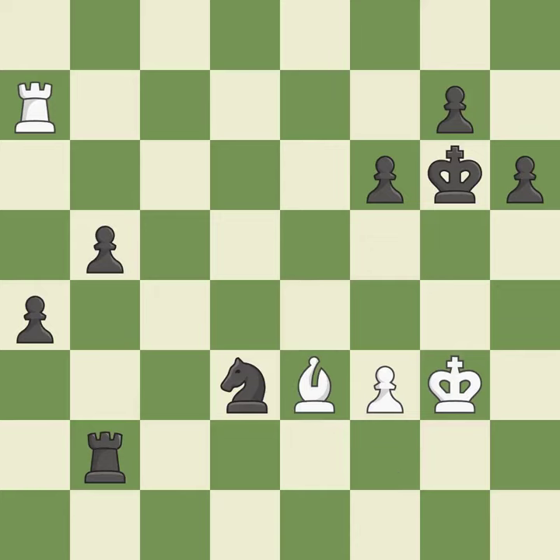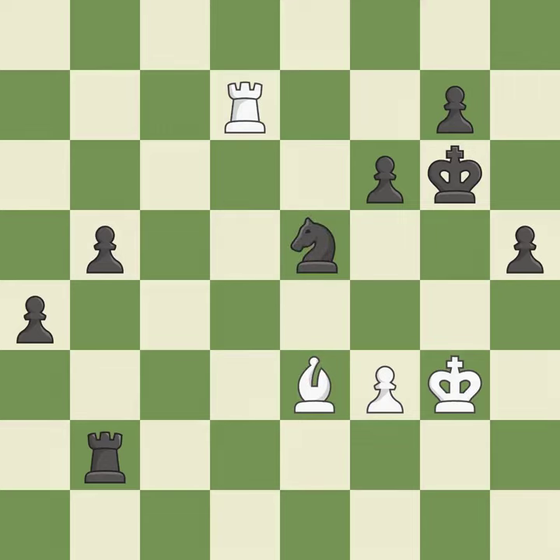The bishop is now on a more secure square. A passed pawn is pushed. The knight is now on a more secure square. Placing a rook behind an opponent's passed pawn can inhibit the pawn's ability to promote. This protects a bishop who was being attacked and lacked defense. The passed pawn moves towards its goal.